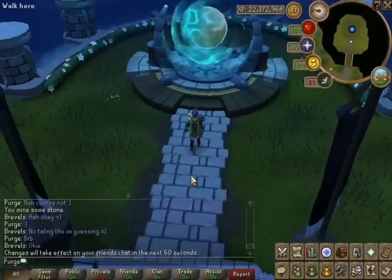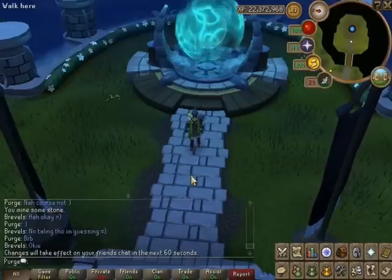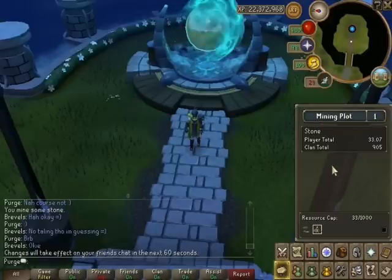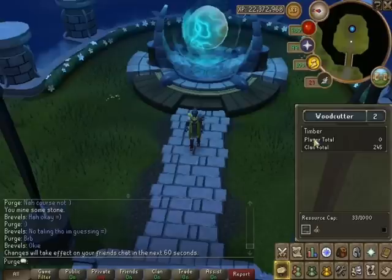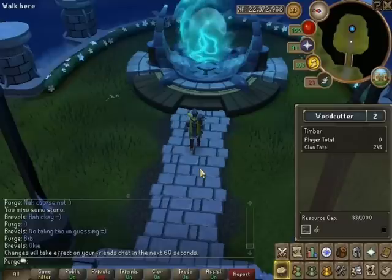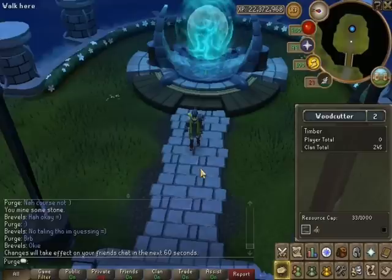As you might have watched last week, we didn't actually have a mine last week, so we couldn't have a tier 3 Citadel. However, we do have a mine now. As you can see here, the mining plot is tier 1, which means we do have a mine. I have collected 33 stones so far and my clan has done 906. We also have this week a tier 2 woodcutter, which I'll also show you. As we've got access to stone now, we can potentially have a tier 3 Citadel next week.